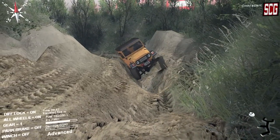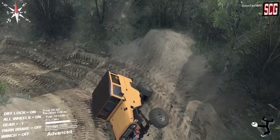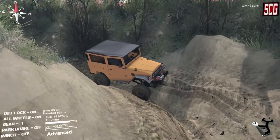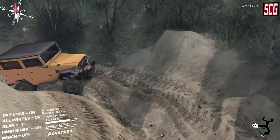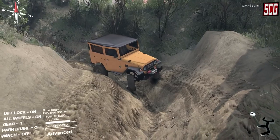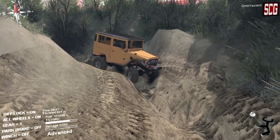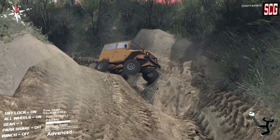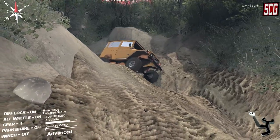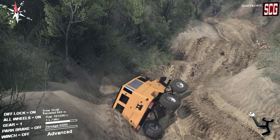This is a very tricky corner — to get around it efficiently you have to avoid getting stuck in the rut we're getting stuck in right now. It's very easy to roll the truck as we're doing right there. We'll throw it into reverse and try to get out of here. Unfortunately there aren't very many winch points in this area, so if you do roll it over you're kind of up a creek without a paddle. Very bouncy truck — great animation though, just fantastic.